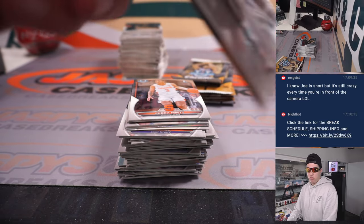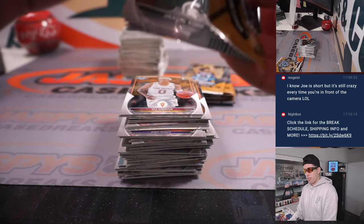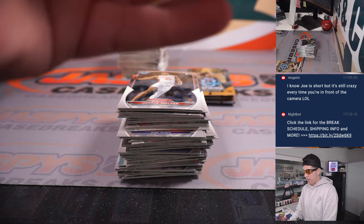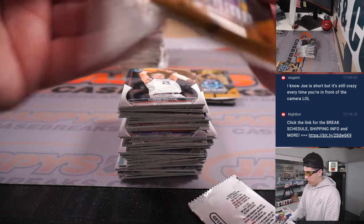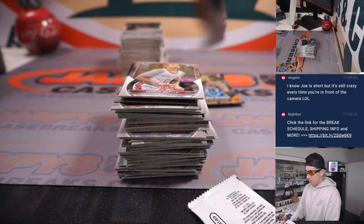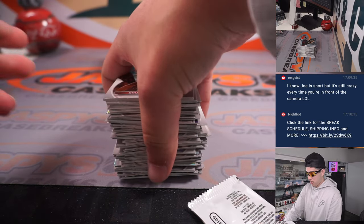I might as well plug break number 38 while we're here — from this same case, Bowman U, four-box break number 38 is live on jazbeescasebreaks.com. If you guys want to get another one going, we do have the four-box quick hit with the 2018 Diamond Icons Baseball, which is a massive box that I am extremely excited to rip. We're going to do the filler for that last.